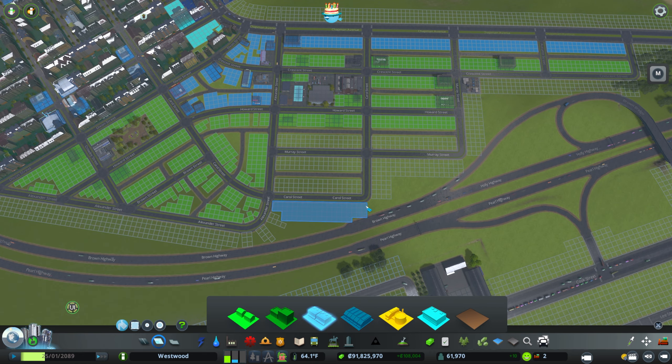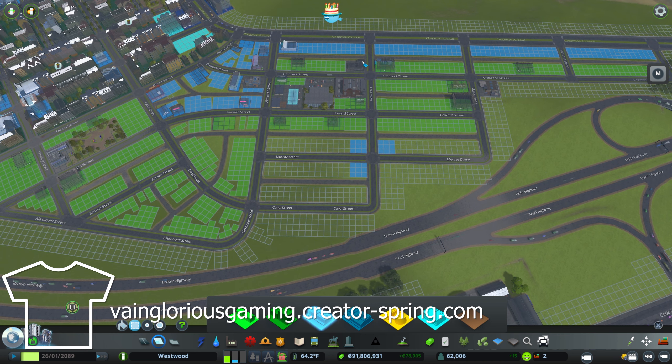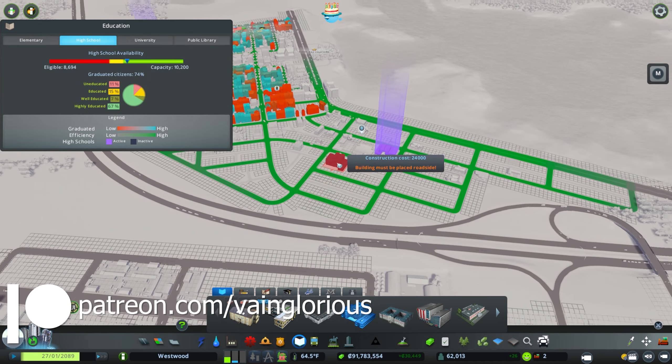We might want to throw in just a little bit more in the way of neighborhood shops back here — it's a bit of a walk to the store. You want to be able to maybe get a coffee or pick up a newspaper or something. Do people still pick up newspapers? I haven't touched physical media in years. So that should get a lot of that taken care of.